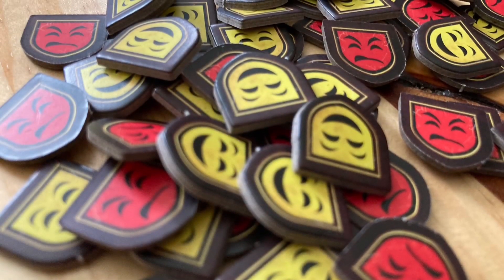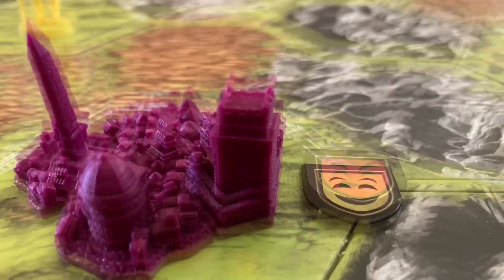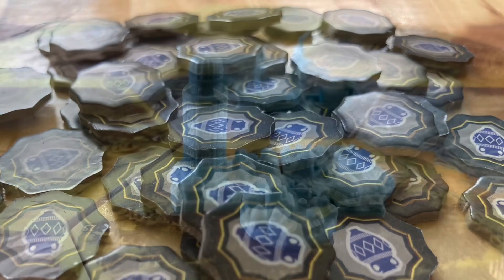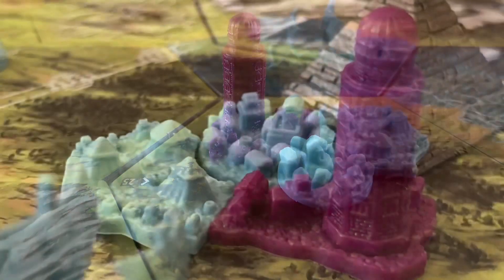Players can also spend resources to increase the happiness of their cities in order to make them more productive. Lastly, players can try to convert enemy buildings into their own color, hoping to score those buildings for themselves at the end of the game.